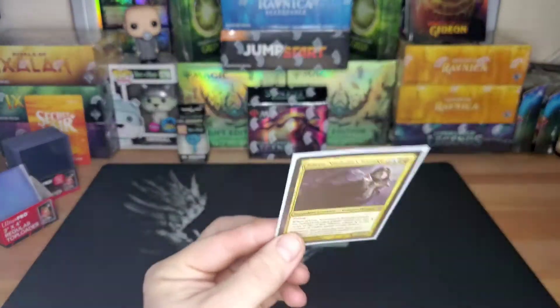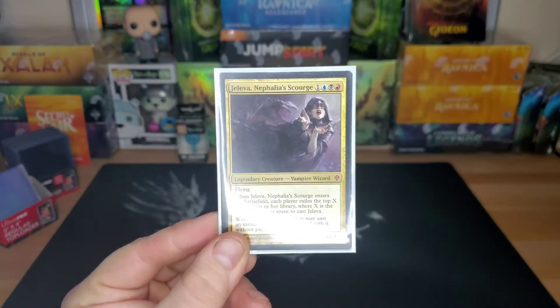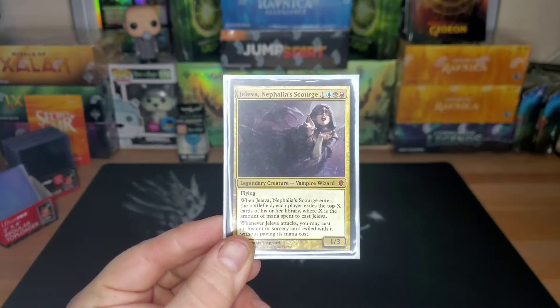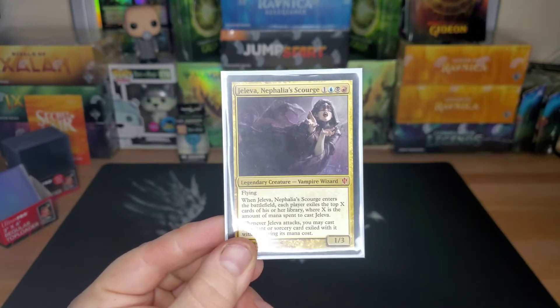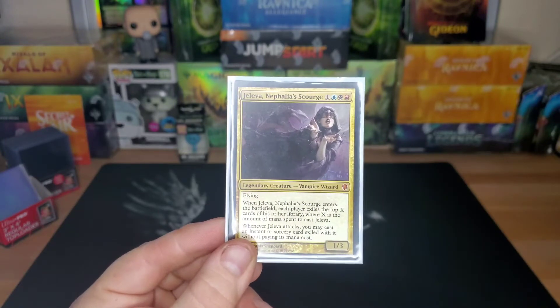Today I'm going to show you guys my version of Jeleva, Nephalia's Scourge. This was a pre-con back in 2013-2014. I think it was like $40 right out of the box — it was pretty competitive, pretty broken mechanic on her. You could even sell the True-Name Nemesis back in the day right out of the box for about the same price that you would pay for the whole deck.